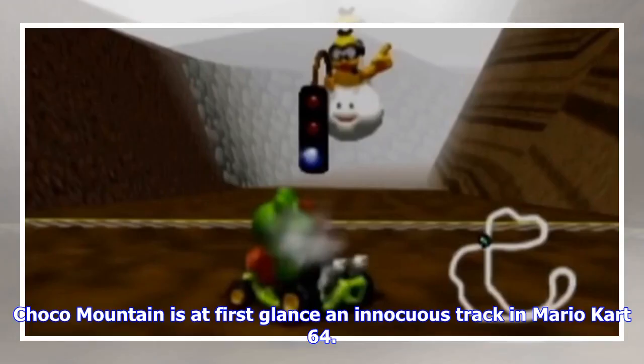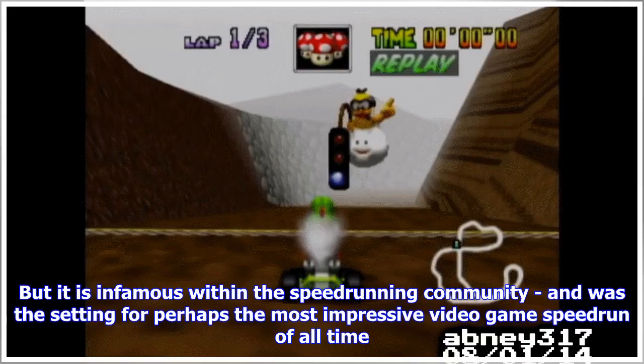Choco Mountain is at first glance an innocuous track in Mario Kart 64, but it is infamous within the speedrunning community, and was the setting for perhaps the most impressive video game speedrun of all time.